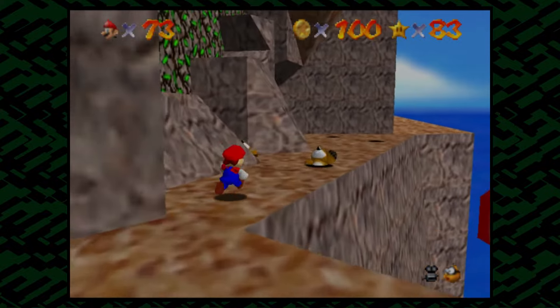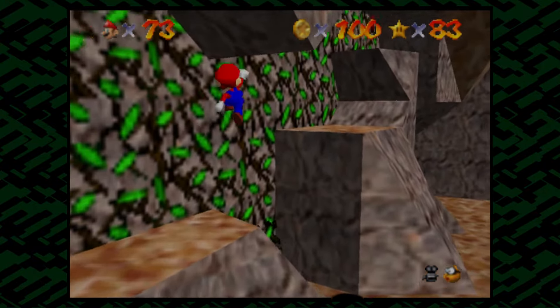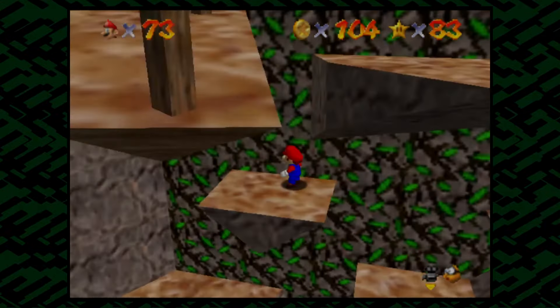And the rest of the red coins are over here by these Monty Mole dudes, which are pretty funny. They'll, like, chuck rocks at us, as you can see. It's a little tricky to get up here. We can go ahead and just do a couple backflips, just like so.